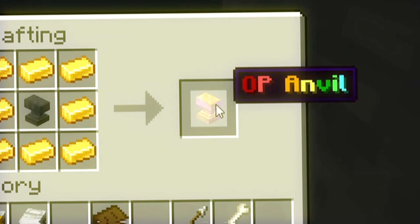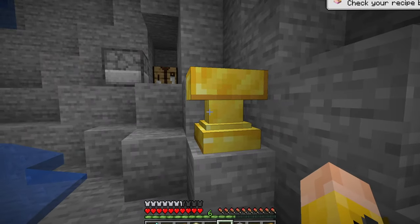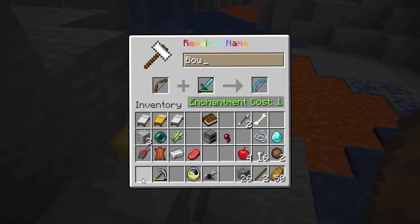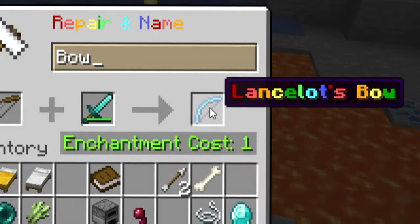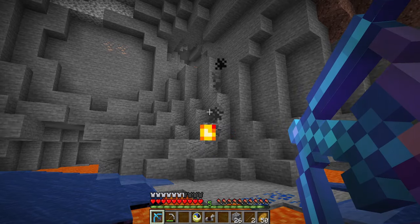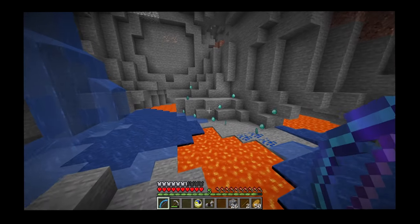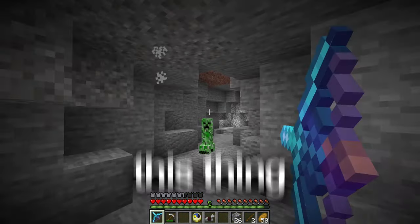The op anvil is here — it's just an anvil covered in gold, rainbow name and all. The first combination I try is a bow and a sword. The enchantment cost is one, and it produces 'the Lancelot's bow' — which fires and spits out diamonds everywhere! I count 14 diamonds. I test it on a creeper and it works amazingly.